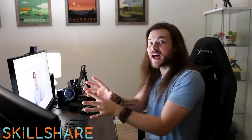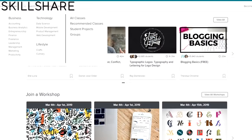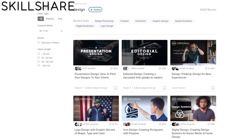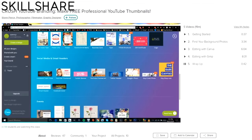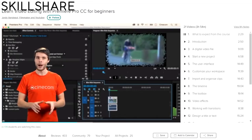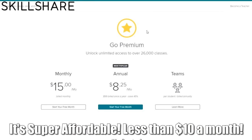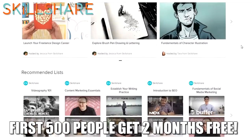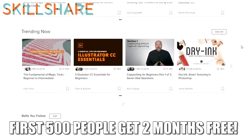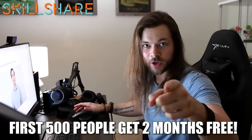Skillshare is an online learning community for creators with more than 25,000 classes in design, business, video editing, video production, and more. You can even learn how to create gaming content for YouTube if you want to start your own channel. Premium memberships give you unlimited access so you can join the classes and communities that are right for you. The first 500 of you to click on my special secret link in the description will get two months of Skillshare free, which means you can save your money for these $5 games I'm already trying to help you save money on anyway.